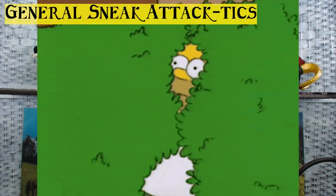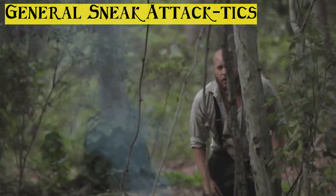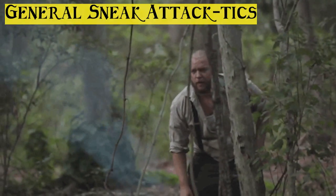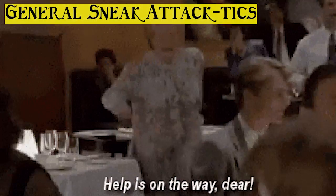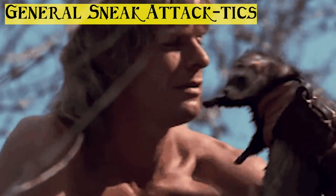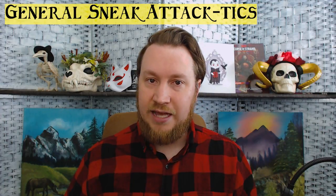Cunning Action allows you to hide as a bonus action. If you're an elf, you can hide behind just some thick rain or foliage, but the rest of us need to hide behind corners and such to get advantage as an unseen attacker. Your allies can use the Help action with you, or if you have a familiar or a Beastmaster's pet, you can have the Help action given to you to gain advantage on that attack.